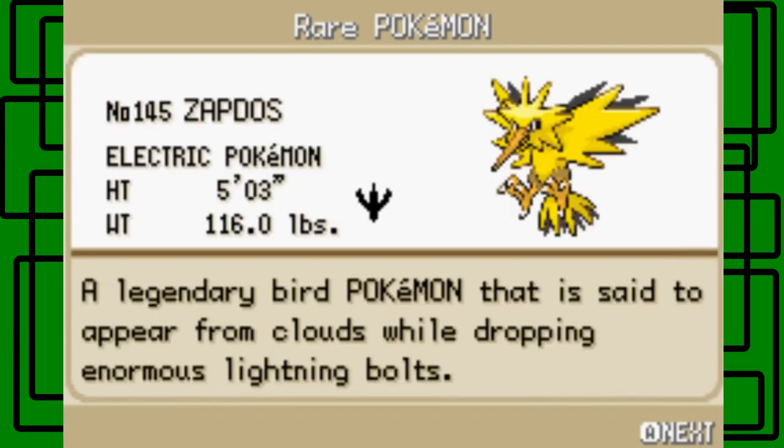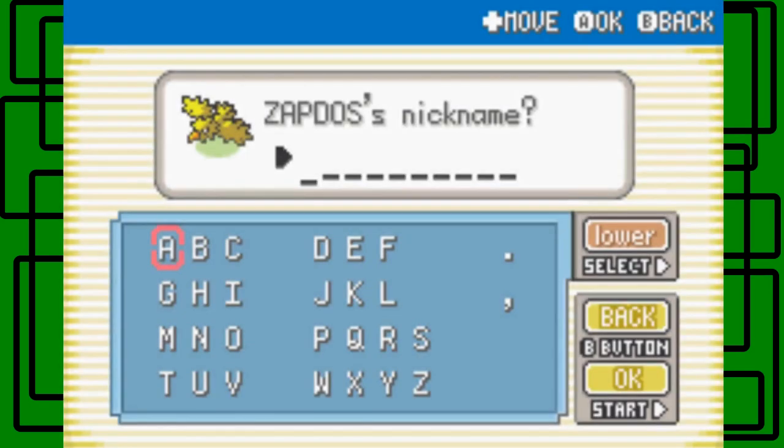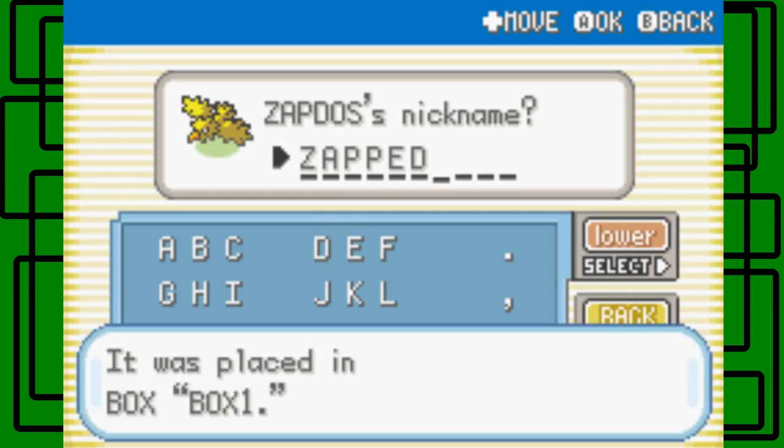Zapdos is number 145 in the Pokedex. Its height is 5 feet 3 inches tall and it weighs 116 pounds exactly. Its footprint looks like a bird's, just like Articuno's — kinda looks like a little trident, or whatever they're called. A Legendary Bird Pokemon that is said to appear from clouds while dropping enormous lightning bolts. I'm also reminded of Pokemon Mystery Dungeon Red and Blue Rescue Team, where you have to face Zapdos at Mt. Thunder to save Shiftry. Let's name it Zappy — actually no, let's name it Zapped. That sounds cool. Zapped was placed in Box 1.